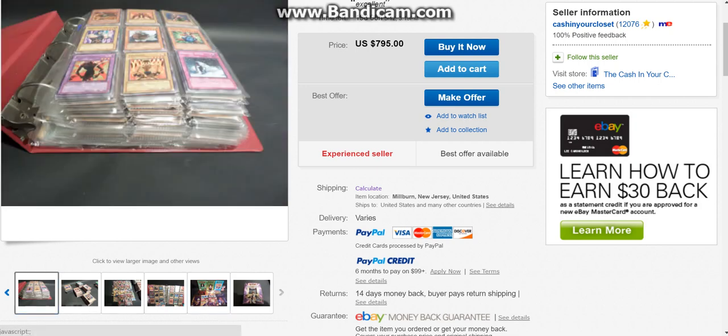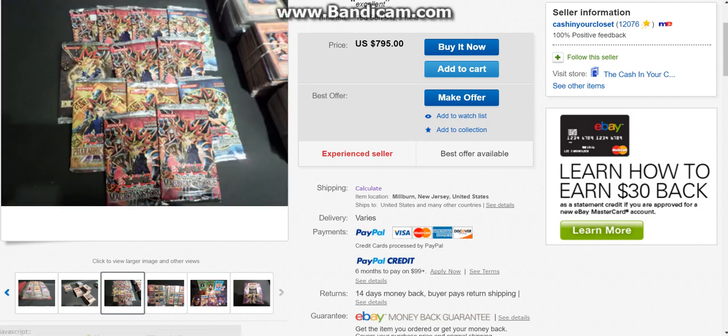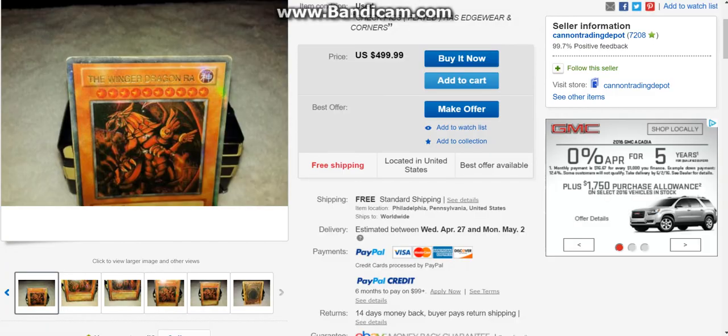Come on — $800 for one random terrible condition binder, not even an Ultra Pro binder, not even a Monster binder, and rubber bands of probably terrible condition commons. Look at those creases — I bet half those cards are in terrible condition. Then you get 10 sealed booster packs from like 2004. I'm really going to rake in the dough there. Unbelievable.